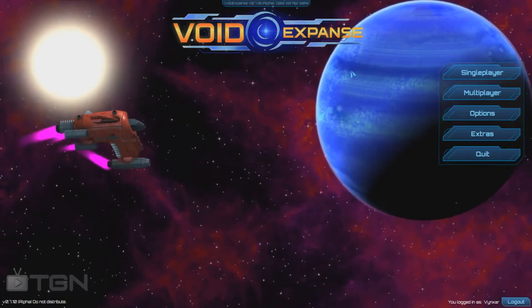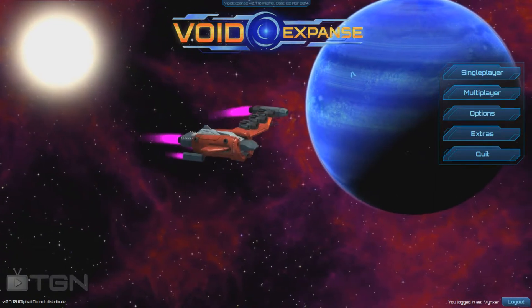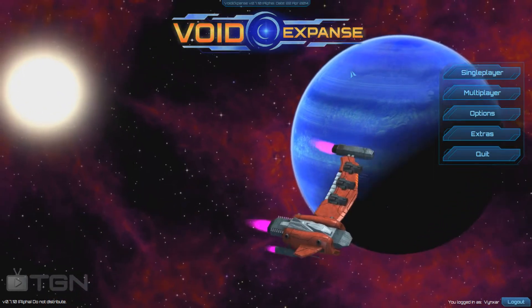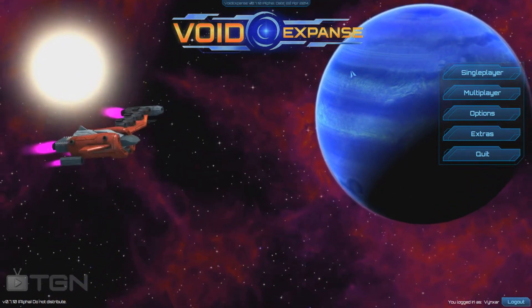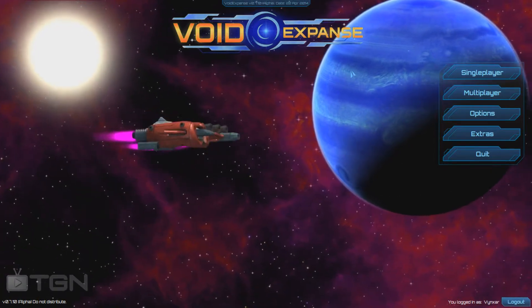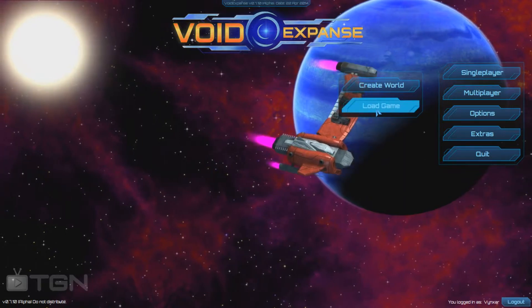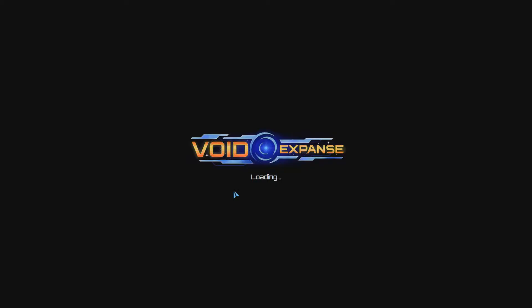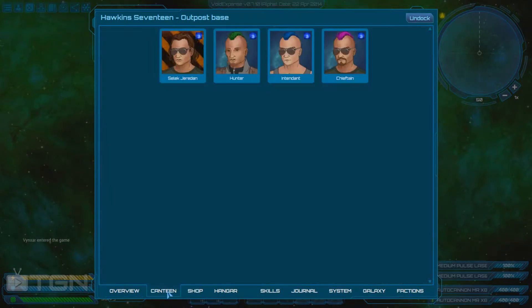Hey guys, welcome to TJ Network. I'm Vingsha and today we're going to play Void Expanse by Atomic Torch. We've reached 200,000 D — I don't know what D stands for, but it's the currency of the game. So we should be able to take new quests from our friend Chermia or something, and access maybe a new alien space. It took me a while to grind this money since I'm not particularly fond of grinding.